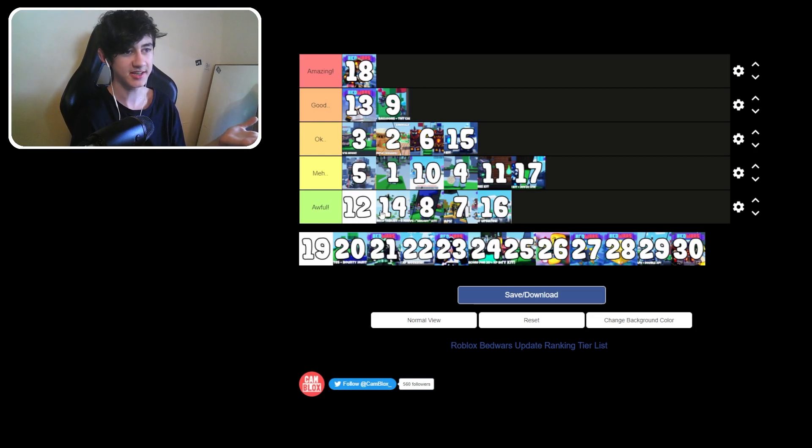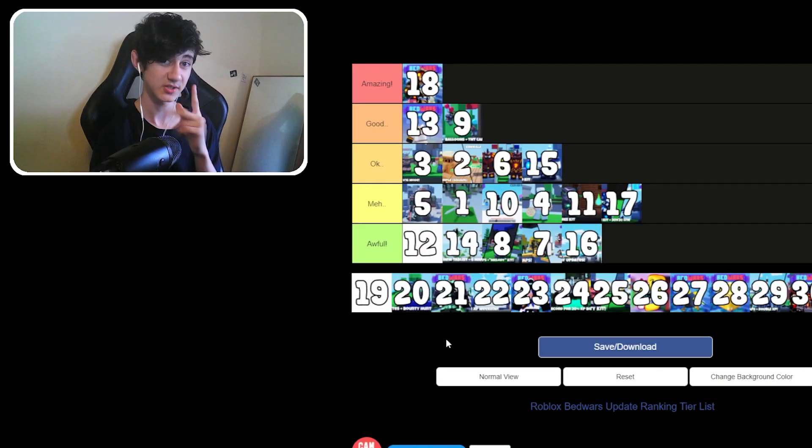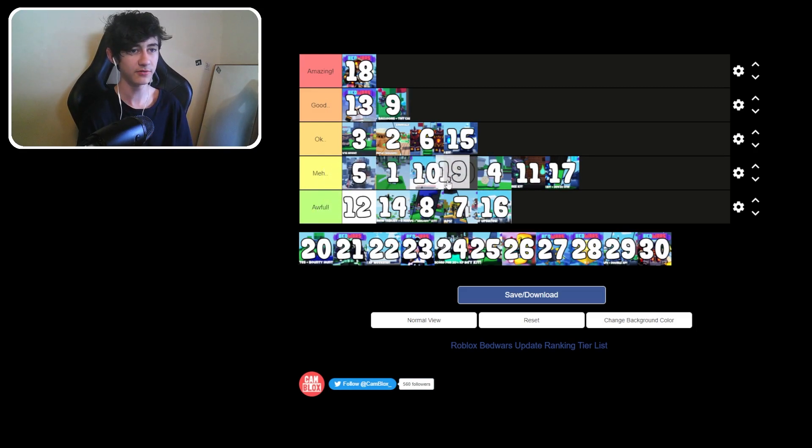Update 18 fixed the Beekeeper kit spawning too many emeralds, buffed Raven poison tick damage from 5 regular damage to 3 true damage, and Jade now respawns with her hammer. It's like armor — you respawn with it. Not absolutely insane but definitely good with the Beekeeper changes. Going roughly around meh.